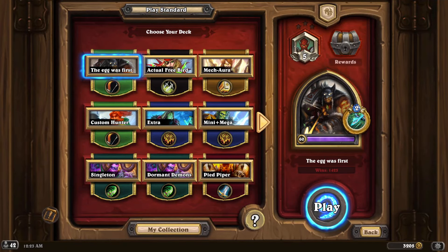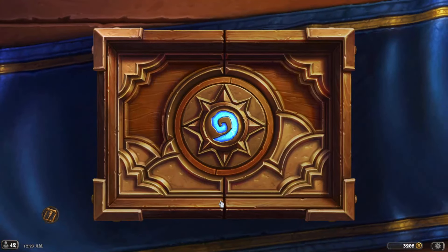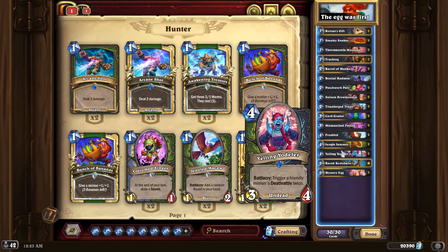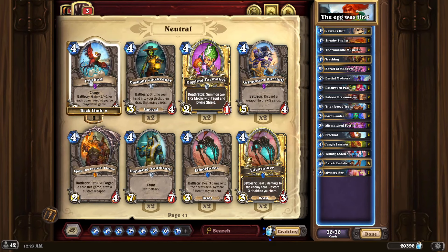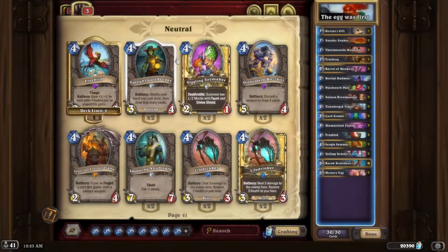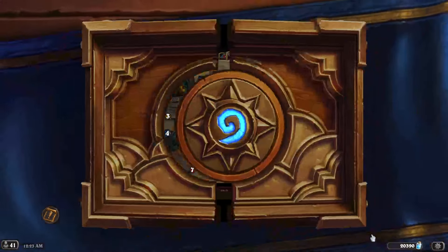Hello dear viewers, thank you for joining me again. Today we're going to be trying a fun deck revolving around the Free Bird. The Free Bird is a beast — a neutral beast. This fantastic four-mana 2/2 beast has charge, so it can attack immediately any valid target, and also gains +1/+1 for each other Free Bird you've played this game. So when we play the second Free Bird, it's going to be a 3/3 with charge.